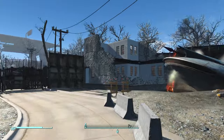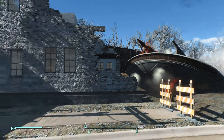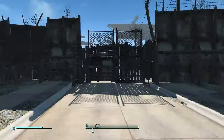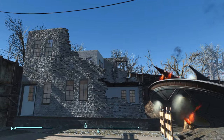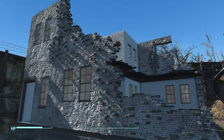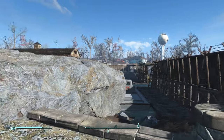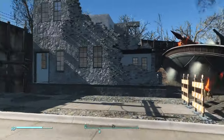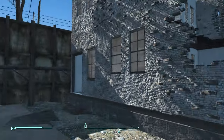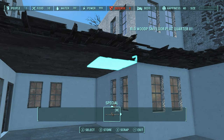Welcome back, Vault Dwellers, to the continuation of my Let's Build at Teffington Alien Crash Landing Site. So in the last episode, we kind of finished some of the brick outside, and I was looking for a particular roof section that I just could not find. So we moved on over to the boat entryway, but I finally did find the roof sections I was looking for, and it just wasn't going to work — it wasn't looking like I wanted.